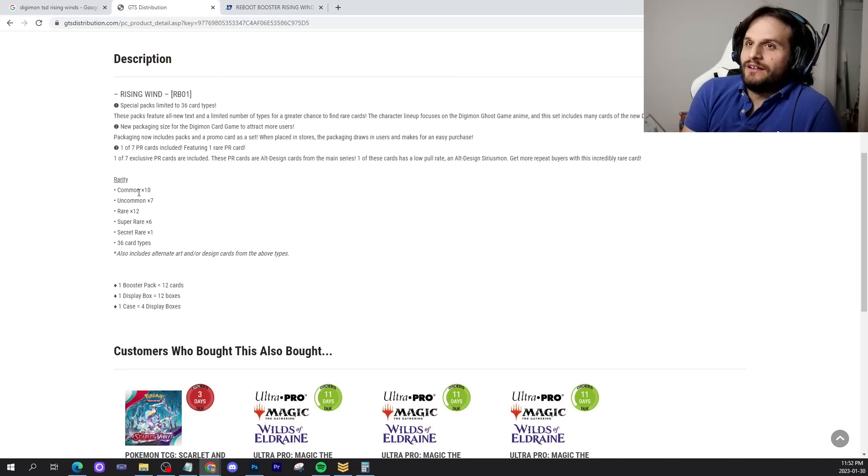The set breakdown for us: 36 cards, 12 cards to a pack. 10 commons, 7 uncommons, 12 rares, 6 super rares, and one secret rare.